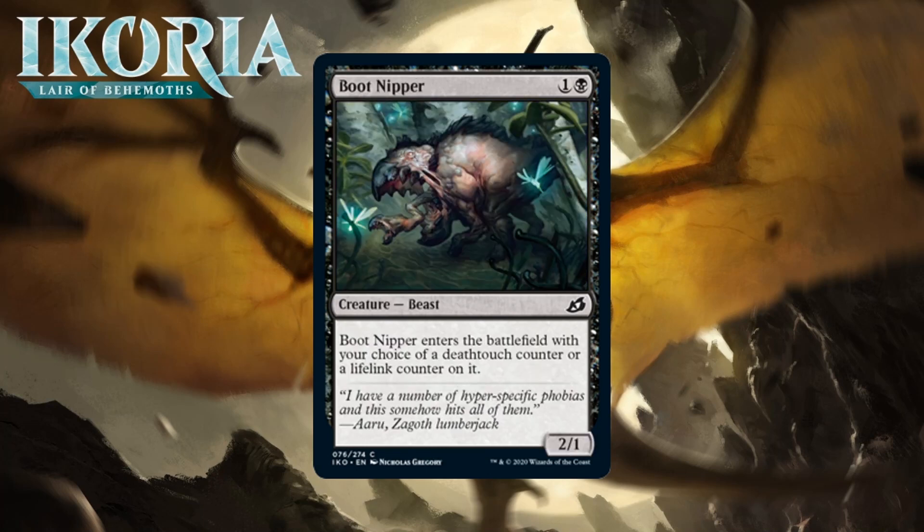Next up it's Boot Nipper, which for one generic and a black is a 2/1 beast at common. When it enters the battlefield, you get to choose between a deathtouch counter or a lifelink counter and put that counter on it. A two-mana 2/1 with lifelink and a two-mana 2/1 with deathtouch are both usually C's. This has the upside of being nice with mutate since it brings keywords along for the mutation. While that's relevant, I don't think it does enough to get above being a solid playable — a nice two-drop you'll be playing, but not one you should be going after early. Giving it a C.